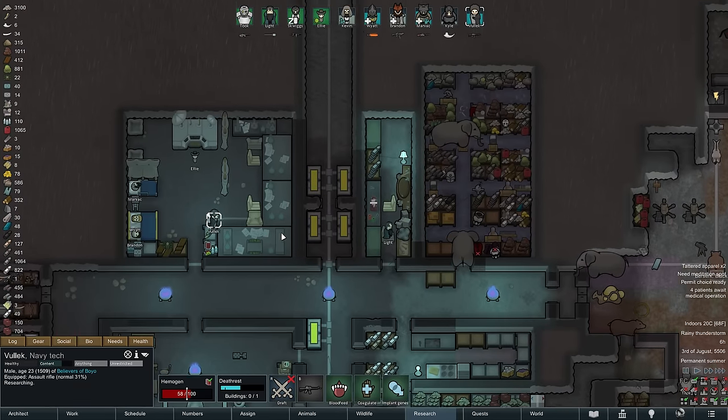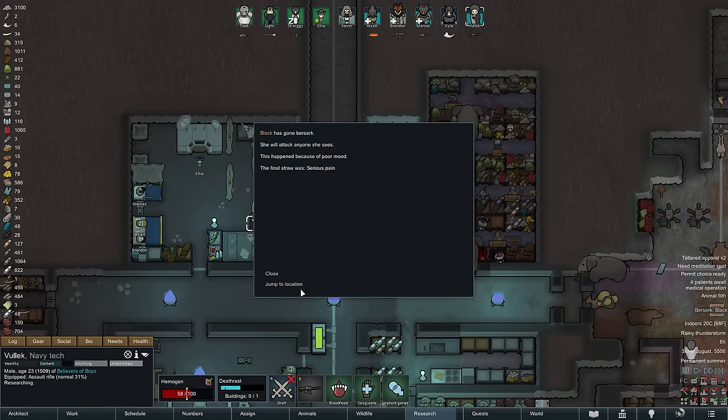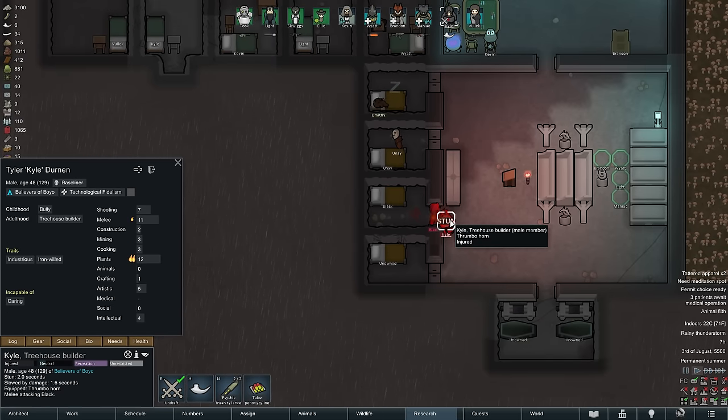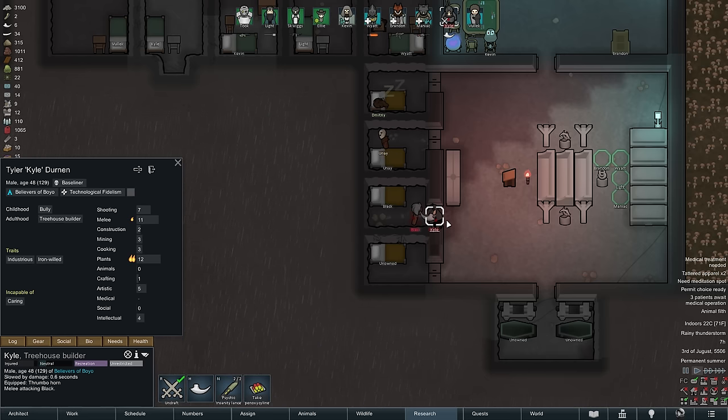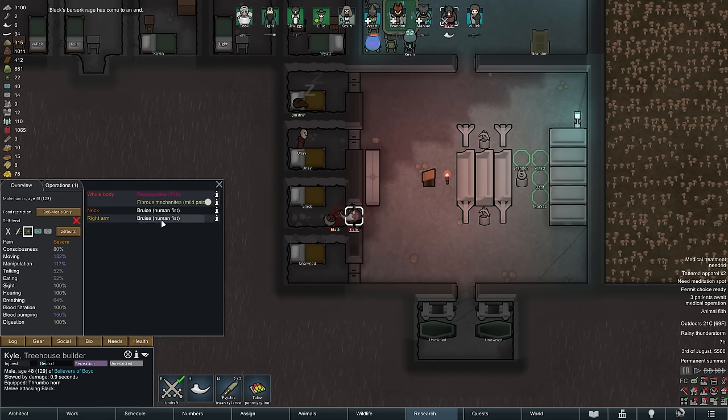First though, one of our two prisoners goes berserk and attempts to break out, so we send in Kyle with his thrumbo horn to pacify her. Let's hope he doesn't outright kill her, as that would fail the quest — but he is no Wyatt and should show a bit more restraint. And indeed, our prisoner is down, heavily injured but still alive, and can now be put back into bed with Kevin quick on the scene to administer medicine.